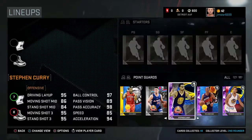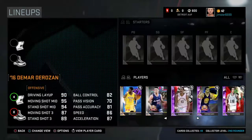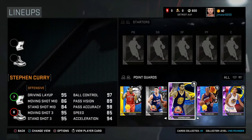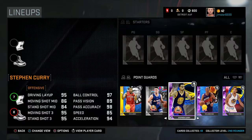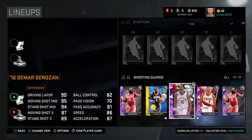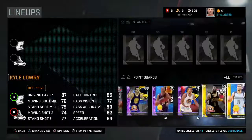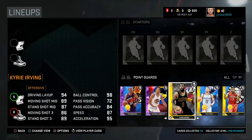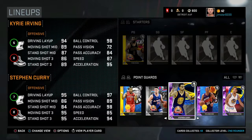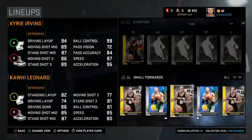So basically, here's how it's going to work. I am going to hold down R2 while not looking, and let go at a random time. So say, point guards — I'd scroll across until I randomly stop, and that's the player I have to put at point guard. For example, Kyrie — that's just an example. Alright, so that was just the example. Now let's jump in and do it.